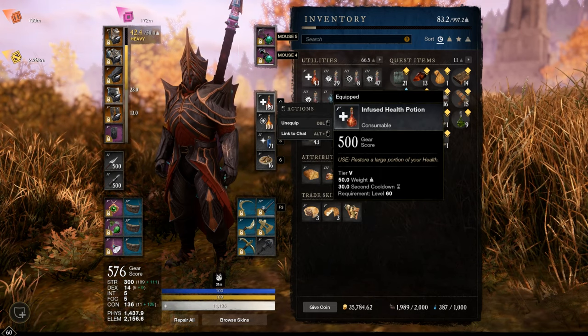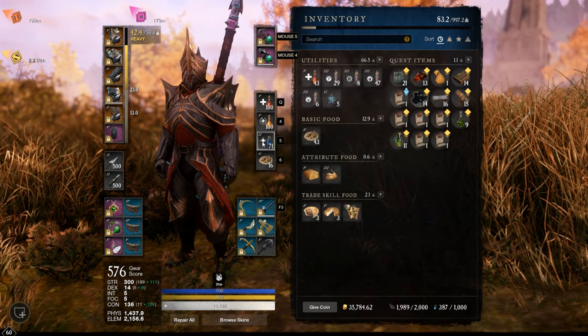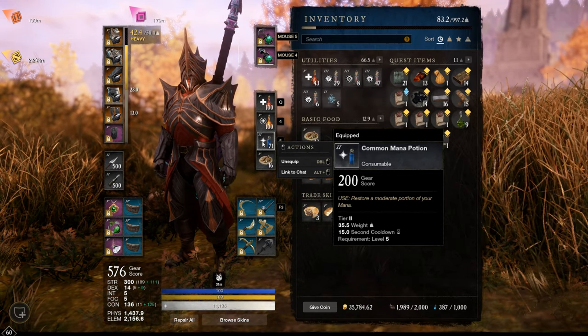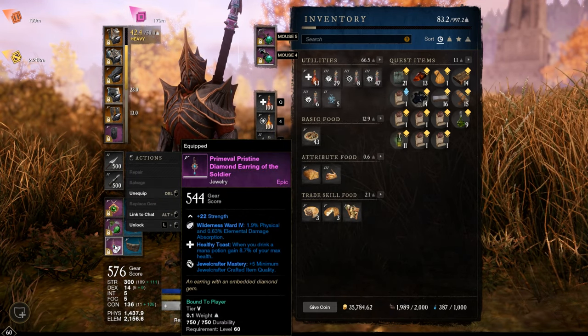As potions, the infused health potion, the infused regeneration potion, and just a random mana potion — it doesn't matter which one, it just procs the Healthy Toast perk.